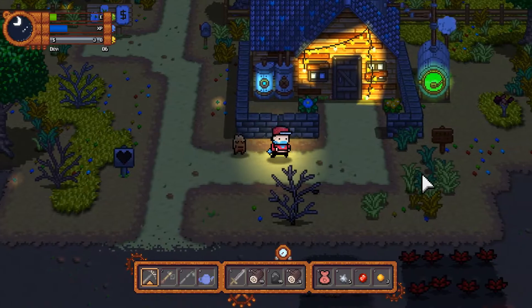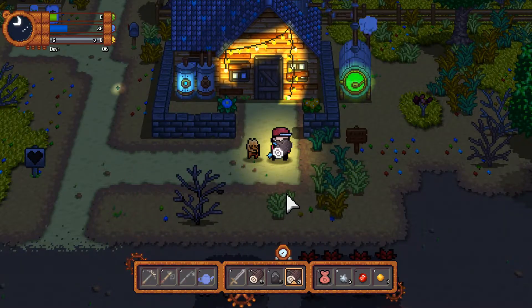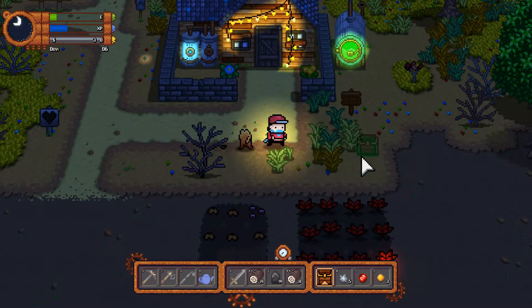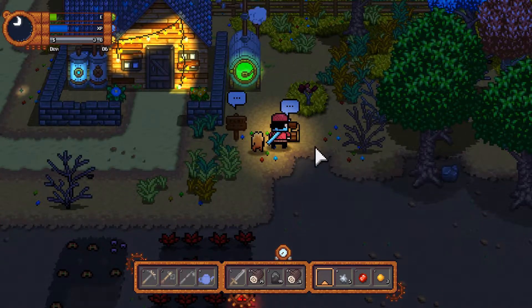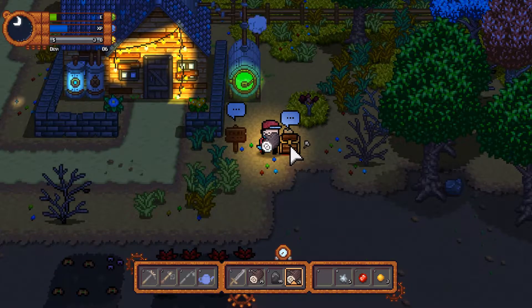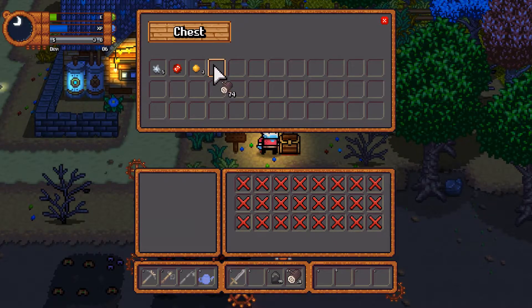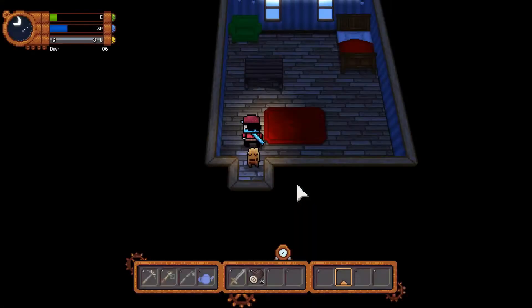I should probably craft a chest or something for my ore. So we go to inventory and then crafting — chest, 25 wood, perfect. I don't have any space for it. I can plant my brainkin seed — just plop that up there. And now I'll craft my chest and stick that down. I right-click it, I think — everything else is single left click. Let's get all that ore in there.